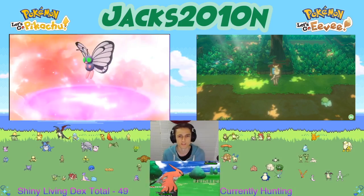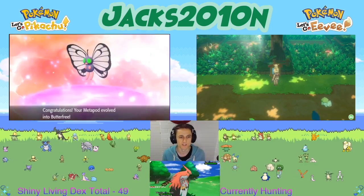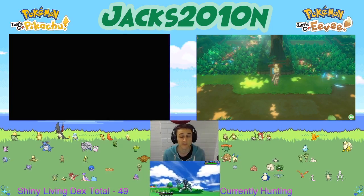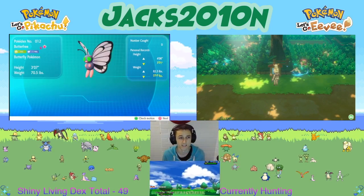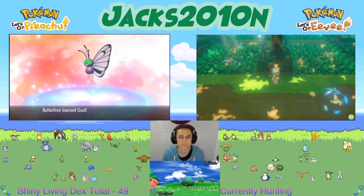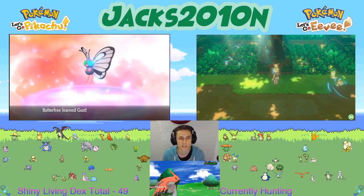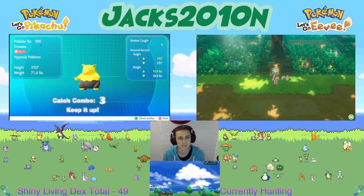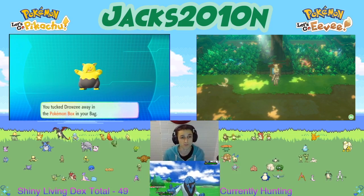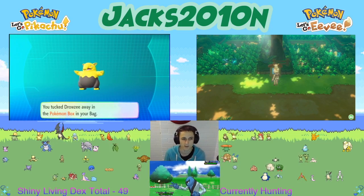That's awesome. Very, very nice. Look at those green eyes. It is actually a very nice looking shiny. It's not totally different, but yeah, it is quite nice. We land Gust and we're up to a catch combo 3 with Drowsy. Welcome to the team, shiny Butterfree!